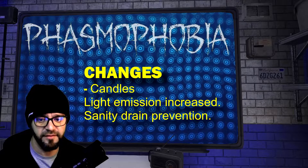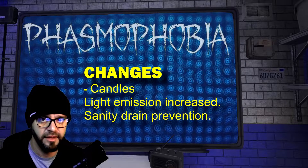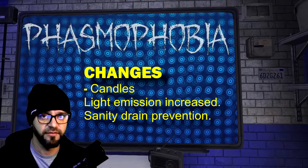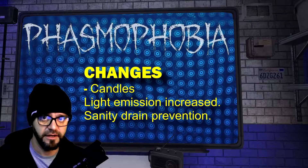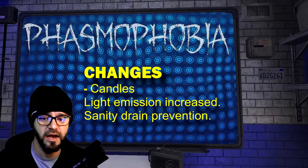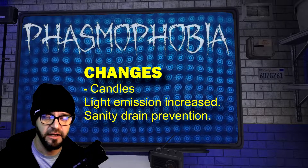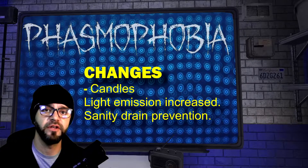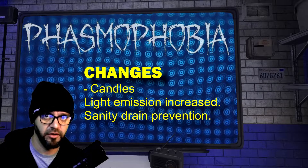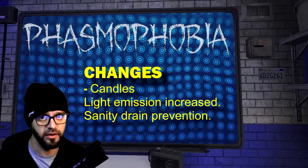Slightly increased the range that the equipment candle will light. This will also fix issues where holding a candle would drop your sanity in some locations. So now we've finally got confirmation that the candle does prevent sanity drain. I know a few other videos on YouTube have discussed this — Psycho covered it and did a great job. Holding the candle or placing it increases the range of light, and when you're in that light, it does prevent sanity drain. I'll try to find a link to his video and put it in the description below.